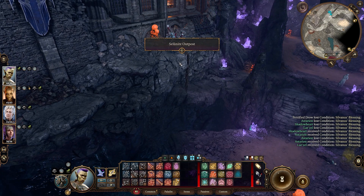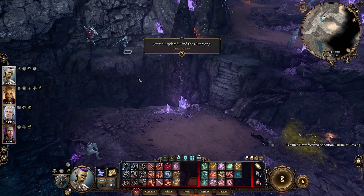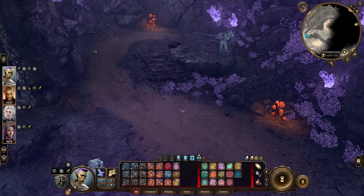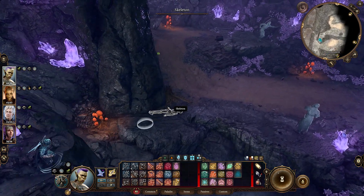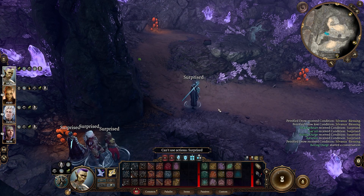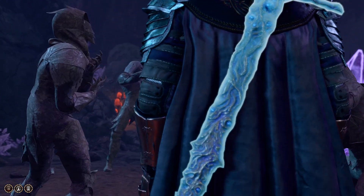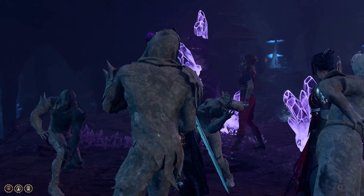Is that going to explode? I think we're okay. I don't know why it updated the Find the Night Song journal. There are some petrified drow here, but I know from experience that it's not worth using up my basilisk oil bringing them back.